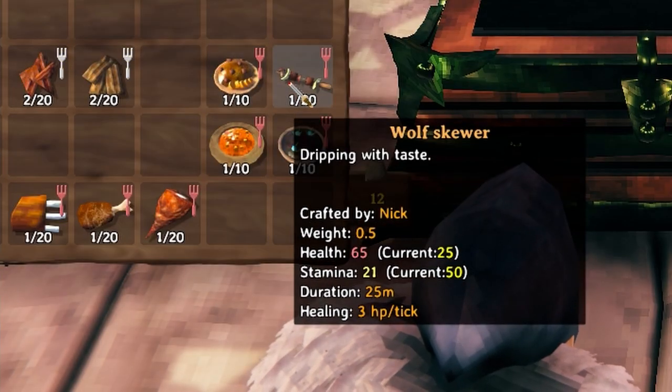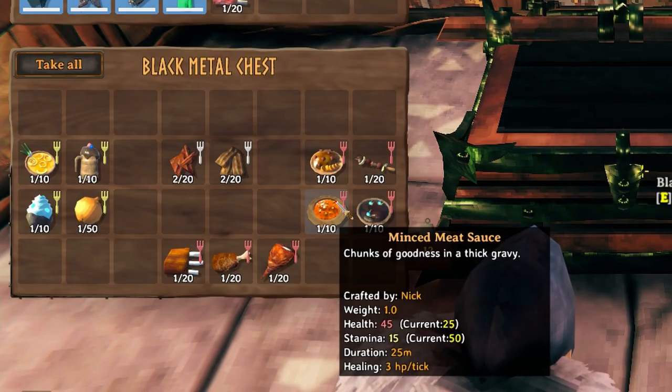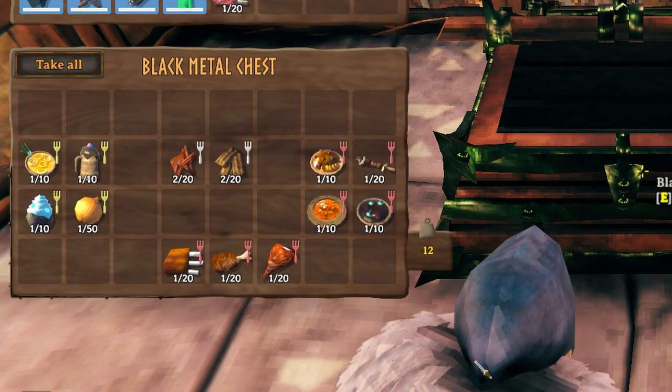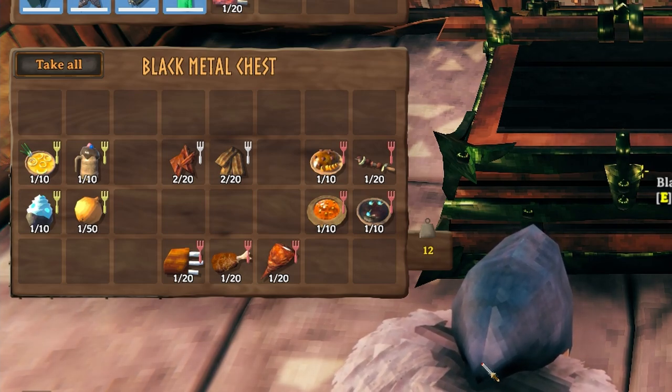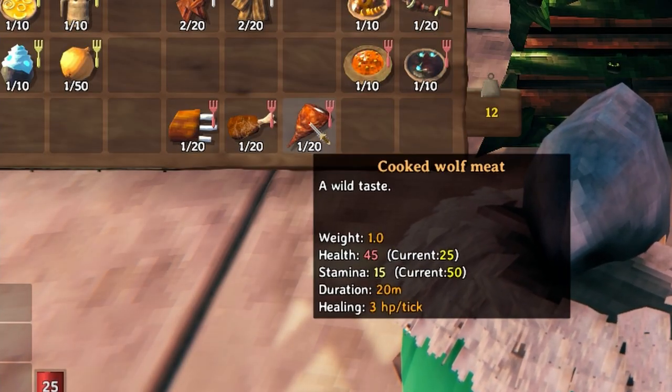For new recipes we've got onion soup, muck shake, ice cream, onions, wolf jerky, boar jerky, deer stew, wolf skewers, black soup, and minced meat sauce. Also worth noting is that instead of wolves, deer, and boar all dropping the same meat, they now each have their own type — so we've got cooked deer meat, cooked boar meat, and cooked wolf meat all as their own food options.